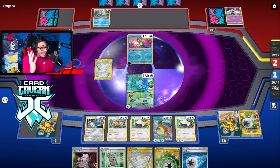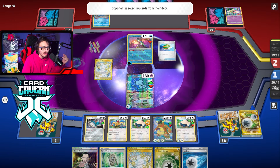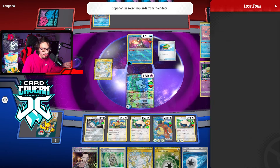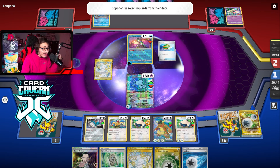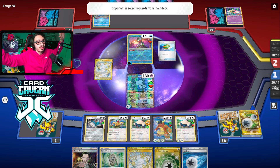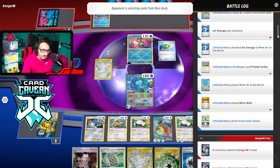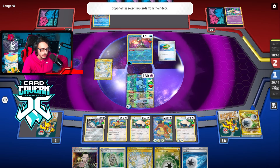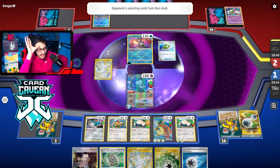They're now nine energy, two Super Rods in the Lost Zone — what are the chances they can actually pull a knockout off? They have no Pokestops, no Comfy this turn, there's a Path in play. They can't even do Concealed Cards even if they have energy. What are the actual chances we get KO'd here? We're about to find out. What did they get off that Pokestop — I think it was just Rope, yeah just Rope, which they played. There's no way — my opponent needs the nuts to knock me out here.